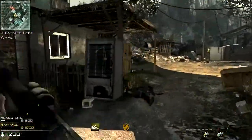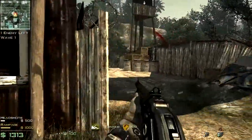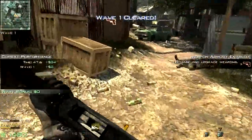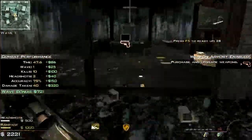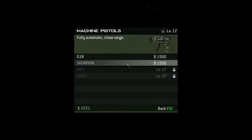The first thing you want to do is pay attention to what it says in the bottom left corner — the headshots, the rampage, and so on. Try to fulfill those, because they make everything so much easier.